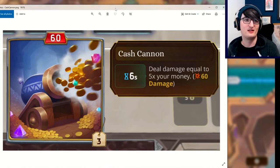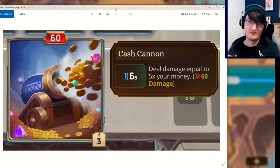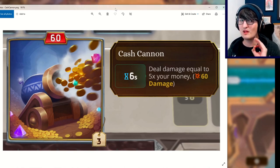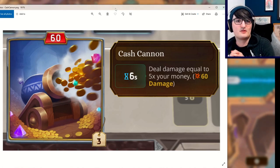There must be a way, because you don't really need that much money to convert into damage. It's 5 times your money. 200 — which is your starting health — divided by 5 is 40 gold. In the screenshots and the spoilers, we've seen people with a lot more than 40 gold. So we know it's certainly possible, especially with this costing 3 gold.